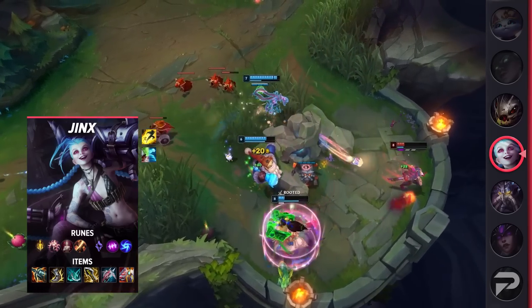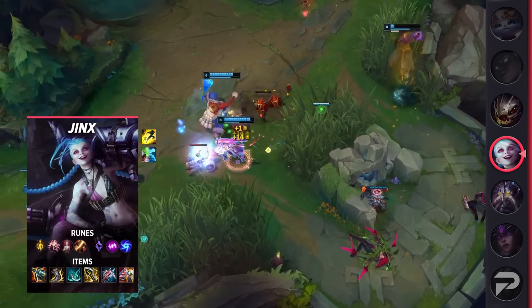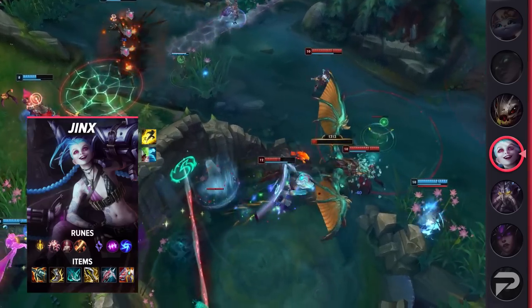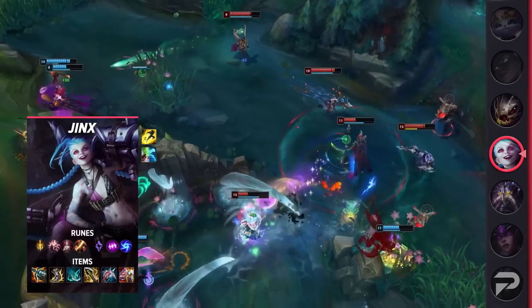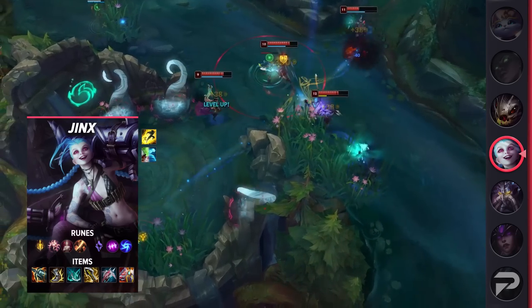Taking a look at her build, you're going to be taking Flash and either Heal or Ghost as your summoner spells. Heal is a great option if you feel like you need some additional safety in lane. If you're able to scale for free, we recommend taking Ghost instead. As for your runes, you'll be taking Lethal Tempo, Presence of Mind, Legend: Bloodline, Cutdown, Absolute Focus, and Gathering Storm. These runes will help you scale harder while also giving you a nice DPS boost thanks to Lethal Tempo. For your items, make sure you pick up Kraken Slayer, Berserker's Greaves, Phantom Dancer, Infinity Edge, Lord Dominik's, and finish off with your choice of Guardian Angel or Bloodthirster.